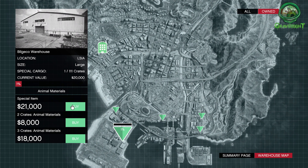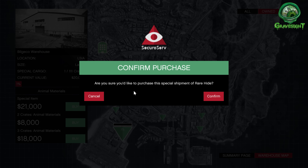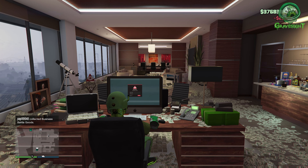Right here you can see this $21,000 item - it's only going to be one crate, so that's all we have to go after. And of course this is going to be double cash and double RP.